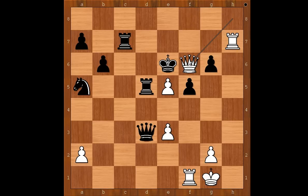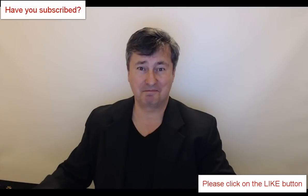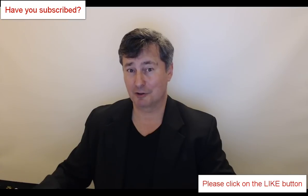Let's go back to the critical position of the game. It is hard to believe that only a few moves later from this position, black would lose the game. Queen to e7 was played, missing the best defense: rook to e7. What do you think of this game? I hope that you enjoyed watching this video. I wish you good luck with your chess. Bye for now.